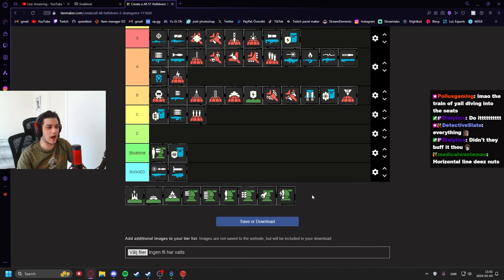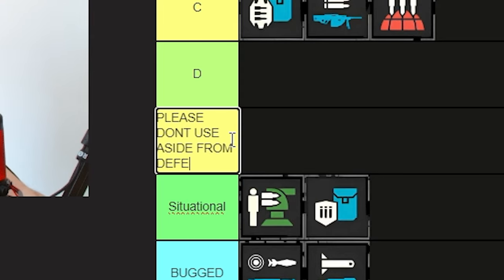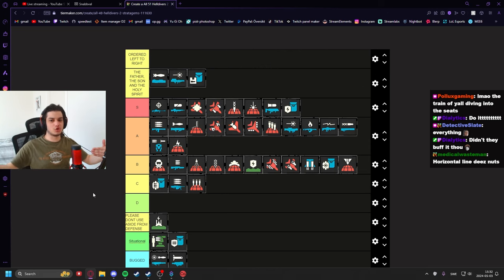The Tesla Tower gets its own special tier — please don't use it aside from defense missions. For defense it's phenomenal, but everywhere else it's bad because it kills your team so frequently. The range is very deceptive. That said, in missions where you play tower defense with closeable gates, the Tesla Tower becomes incredibly strong — insane area denial. I think everybody should try it at least once.